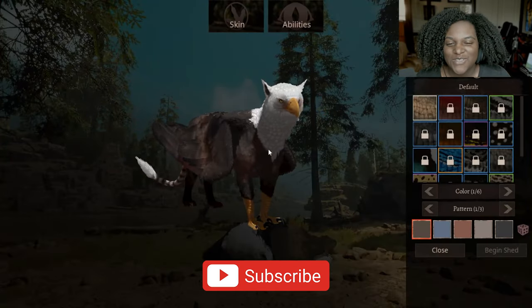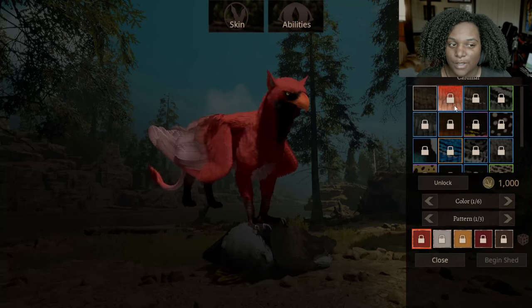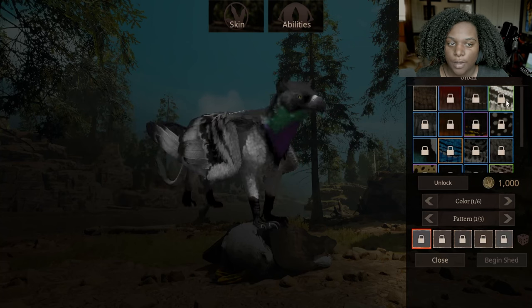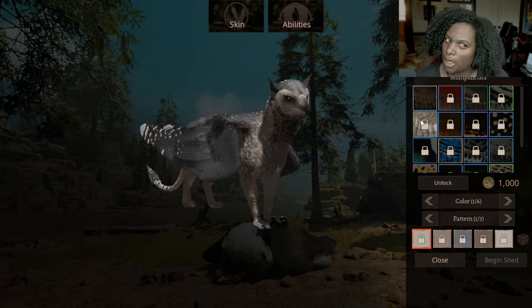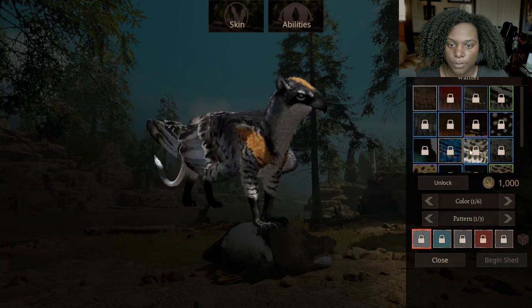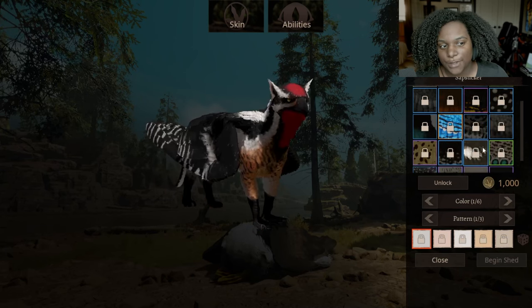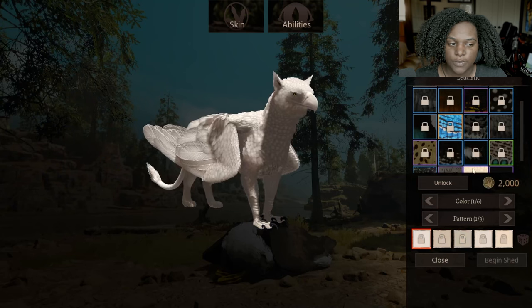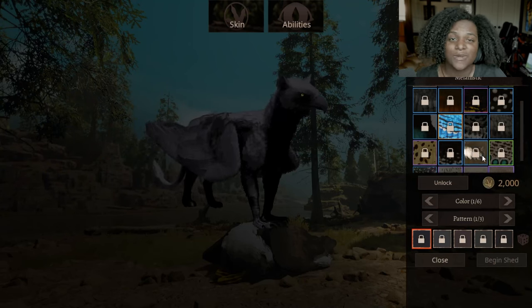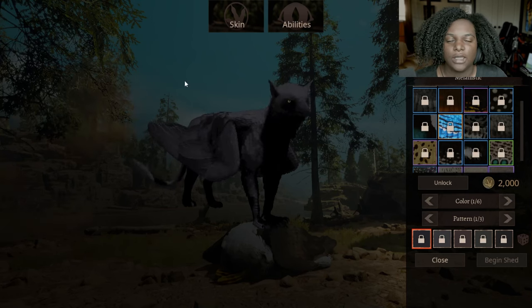Let's go through these skins right quick. This is the default male skin — there is no female skin. Next we have Cardinal — wow, that looks really good, I love that. Osprey, Urban, Multi-punctata, Bearded, Red-tailed, Barbit, Magpie, Ledged, Warbler, Kestrel, Jaguar, Falconet, Sapsucker, Borian, Starling, Arctic, Leucistic, and Melanistic. Whoever did the skins in this, you did a fantastic job. These skins are awesome — I love them so much.